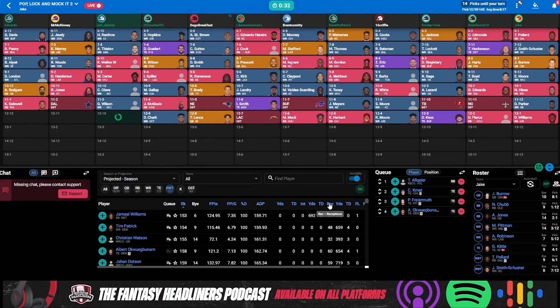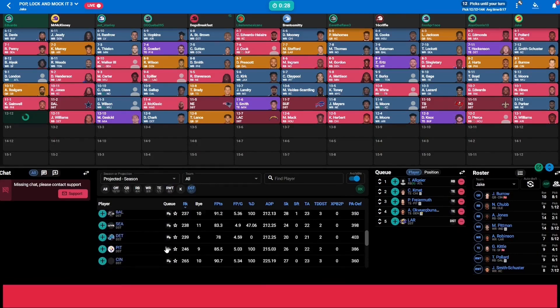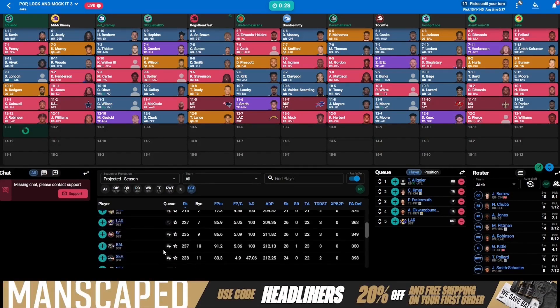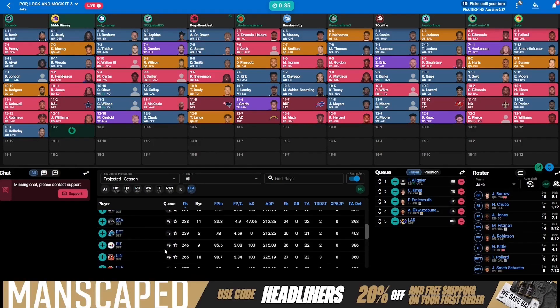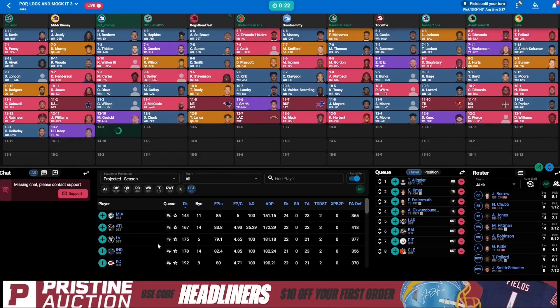Khalil Herbert, Marlon Mack, Chargers defense, Trey Lance. Going two quarterbacks here in the first 12 rounds — I don't think that's something I would specifically do. A lot of times I won't even draft two quarterbacks. Followed up by DJ Chark, Mike Gesicki, Jamal Williams and James Robinson. Kenny Galladay and Hunter Henry then coming off the board.